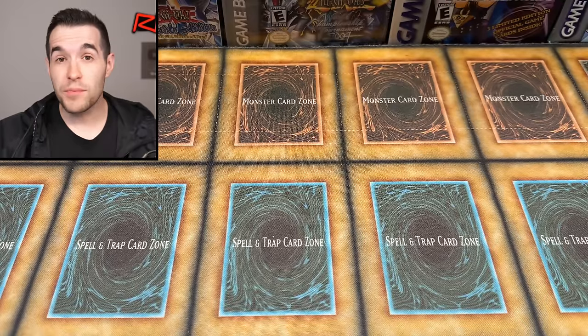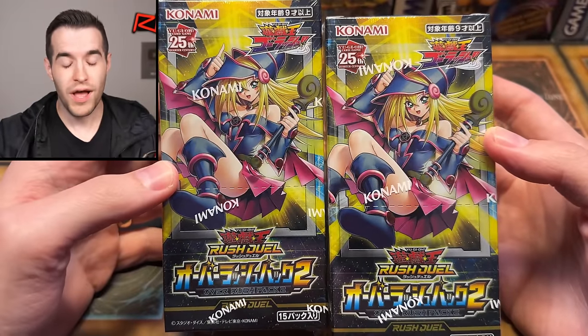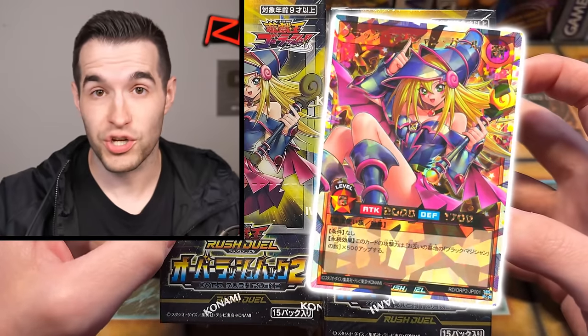What's up guys, we are back with another epic opening and in this one I'm super excited because I've really liked Rush Duel on Duel Links when I played it a little bit over there and I thought it was super fun. We don't have it in the TCG yet, so thanks to Yugi Market, I finally got the opportunity to open up some Rush Duel — and not only just Rush Duel, but it has a new Dark Magician Girl inside.